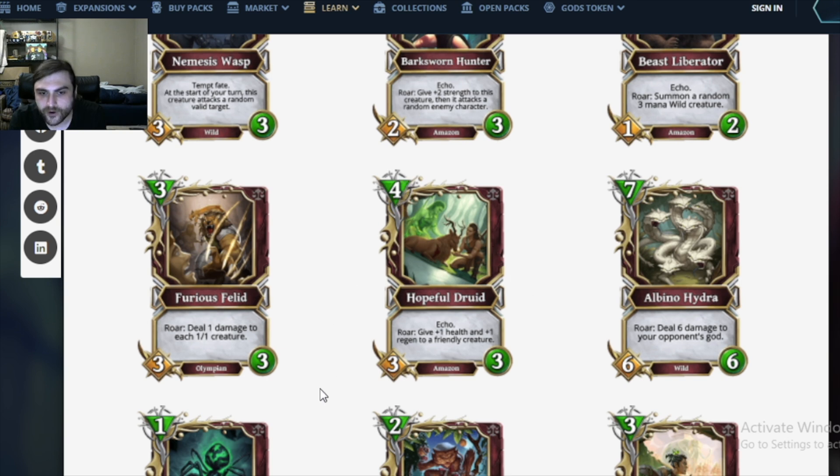Next: 4 mana 3/3 Amazon — Hopeful Druid, with Echo. Roar: give plus 1 health and plus 1 regen to a friendly creature. The initial version is essentially a 4 mana 3/4 with regen — not the worst thing. And then the 1 mana 1/1 version is really good. It's an Amazon and it costs 4, and the main Amazon buff cards cost 5. So 4 mana Amazons are desirable. This seems good — I think this could be a good card.